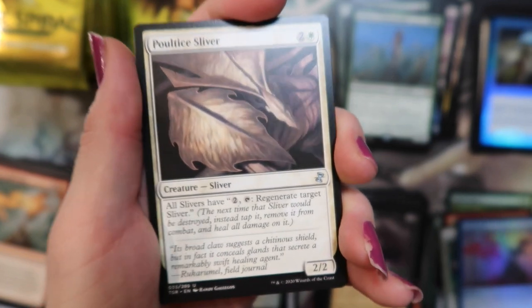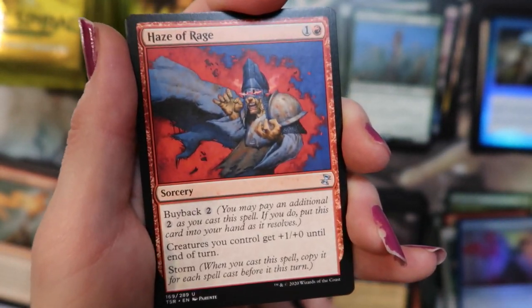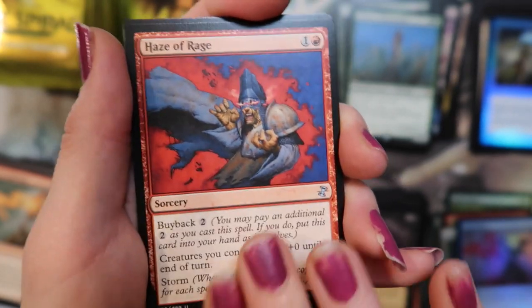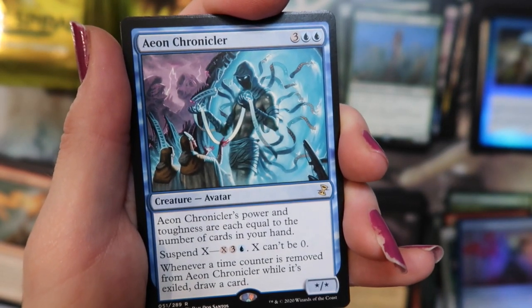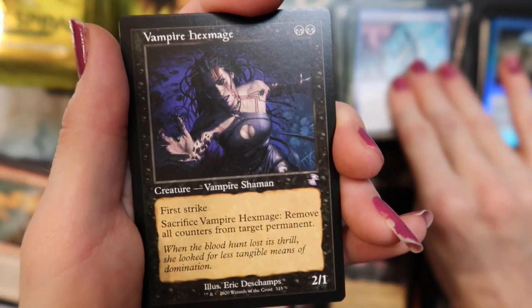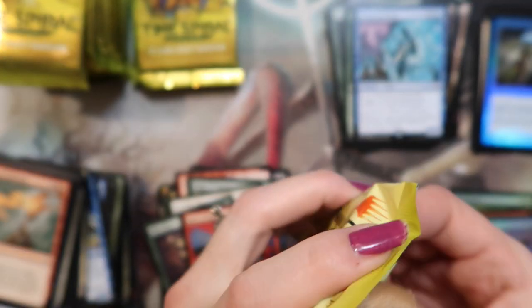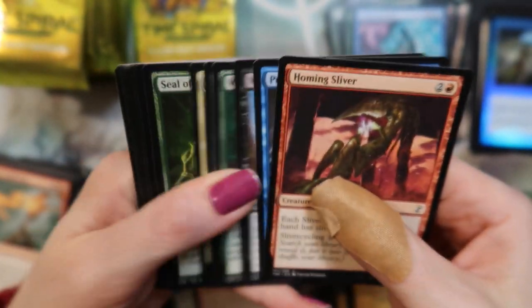Pull-tie Sliver. Mire Boa. Haze of Rage. And Eon Chronicler — I don't think I've seen this one. And the Vampire Hex — we've gotten a couple of Eon Chroniclers. And Llanowar Elves — he looks like a ninja, he looks like a ninja.